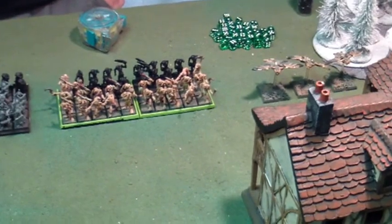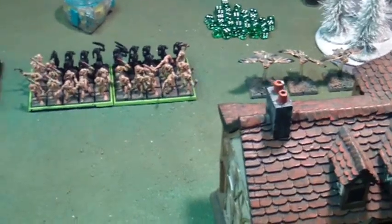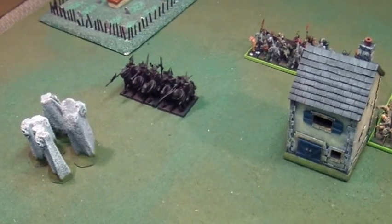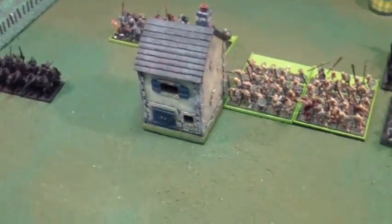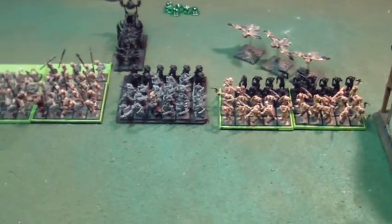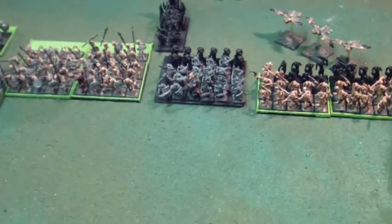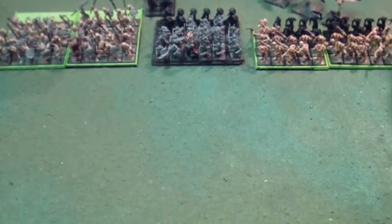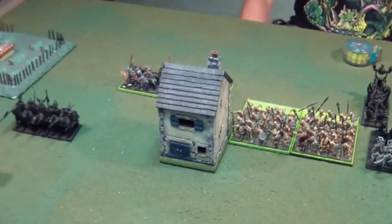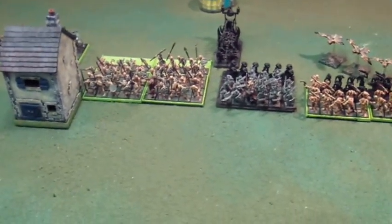Steve won the turn and goes first. The felbats don't get to vanguard — it's not part of their thing. In the movement phase, he moved the vampire knights up, moved up behind the building, and the bats flew over to be within twelve of the general. For magic, he has six to cast and I have six to dispel thanks to the luminarch. He raised two dice-six zombies plus his level and got five behind the building, then tried to raise dead but I dispelled it with dice.